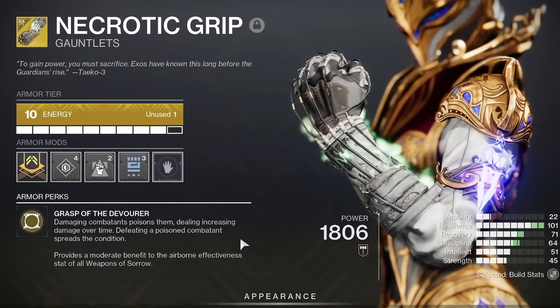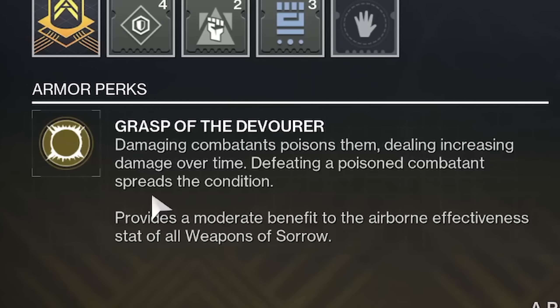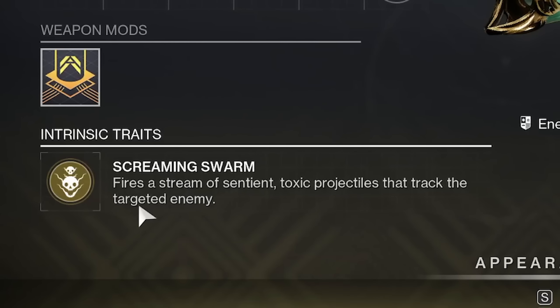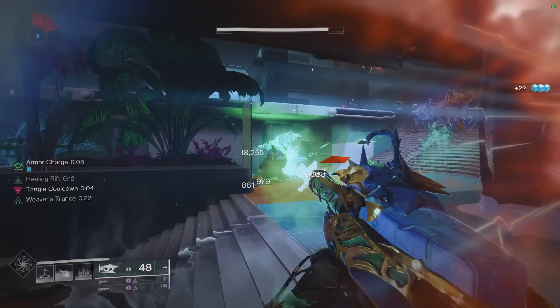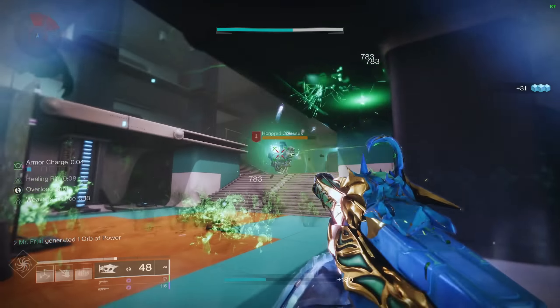It's damage on damage thanks to Osteostriga and Necrotic Grips. Everything is unraveled or suspended — it's fantastic. This is where we tie everything in. We start with the Necrotic Grips: damaging combatants poisons them, dealing increased damage over time, defeating a poisoned combatant spreads the condition. Let me introduce you to Osteostriga — a stream of sentient, toxic projectiles that track the targeted enemy. So Osteostriga is hitting things and poisoning everything, meanwhile proccing up the Necrotic Grips, which is hitting and poisoning everything.